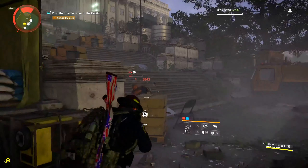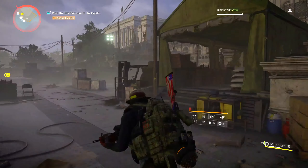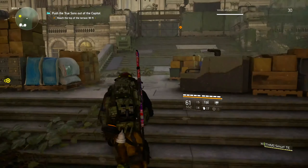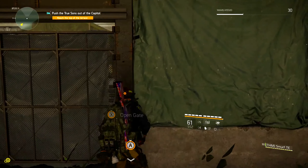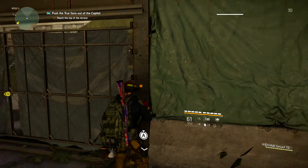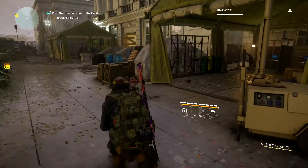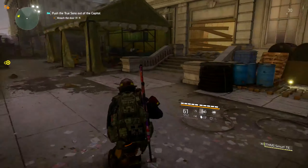The next gear set is called Ongoing Directive. The two-piece gives 20% weapon handling, three-piece is 25% burn damage, and the four-piece is also 25% but for bleed damage. The five-piece is called 'Emergency Requisition' — combat resources within 40 meters are automatically collected every 30 seconds. This is super situational, but could be helpful in a really intense situation like a boss fight in a mission, stronghold, or future raid.